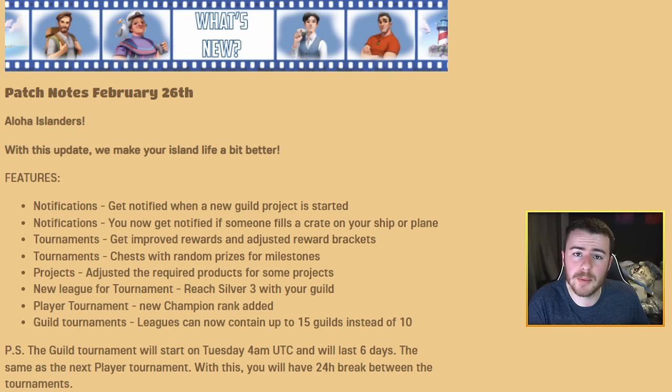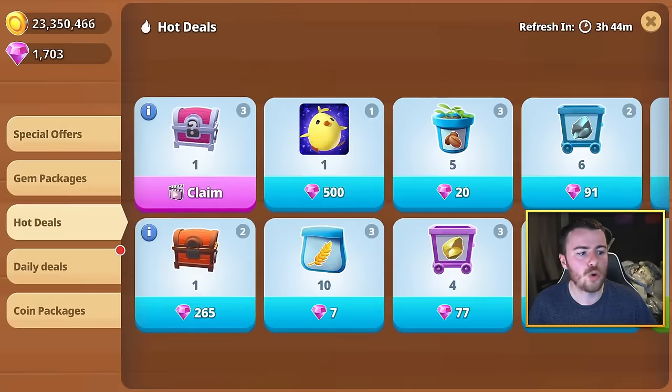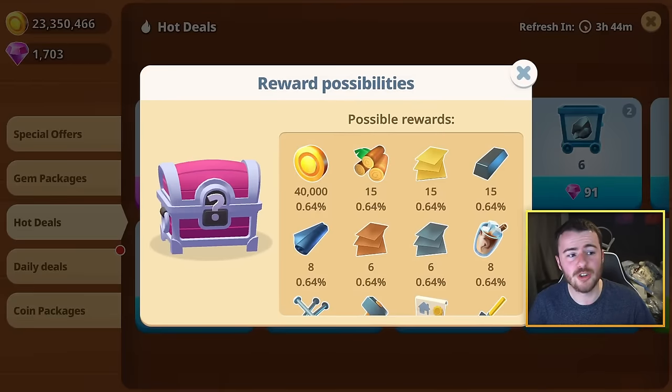Next up we have tournaments. Tournaments have seen a little bit of a change as well. We've seen improved rewards and adjusted reward brackets. For the tier system, when you move up you would usually have set rewards like nails and hammers and stuff like that, but now it's going to be one of these random chests that they've brought into the game. If we hop over into the shop, like the chest you see in hot deals, it's not exactly the same rewards but this is the rough idea.